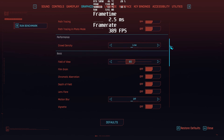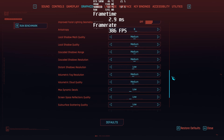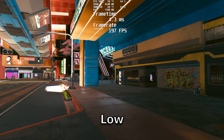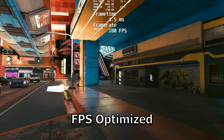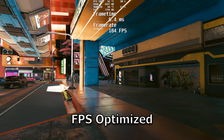Hopefully this gets you closer to a playable frame rate if you've been struggling. These are the settings that seem to not really impact too much, so if you want your game to be better looking, turn them up obviously. As the frame-per-second optimized settings stand, the game looks much, much better and it doesn't significantly hurt your performance.